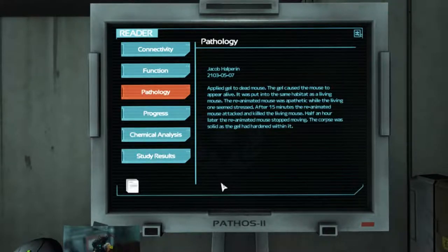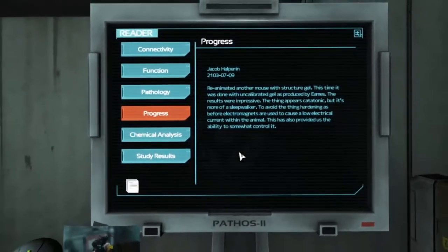Applied gel to a dead mouse — the gel caused the mouse to appear alive. It was put into the same habitat as a living mouse. The reanimated mouse was apathetic whilst the living one seemed stressed. After 15 minutes the reanimated mouse attacked and killed the living one. Half an hour later the reanimated mouse stopped moving — the corpse was solid as the gel had hardened within it. Is this foreshadowing of what's going to happen to us?